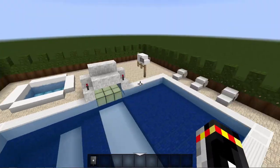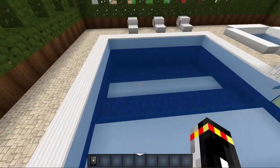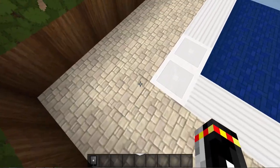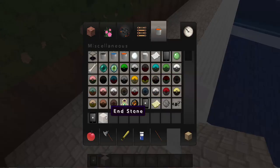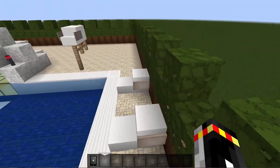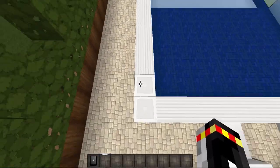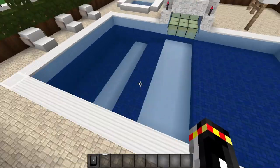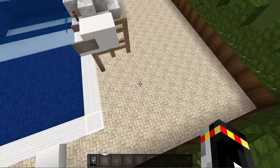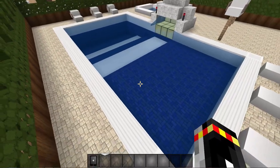So design number 1 right here — I would call it a simple pool design, and as you can tell it really is simple. You're probably wondering what I used for the floor. You might be surprised, but I've used end stone. Yes, I've actually used end stone, but in this resource pack which is called Modern HD, it makes it look really amazing. It actually looks like what regular people would put in pool houses, and yeah it looks pretty nice.